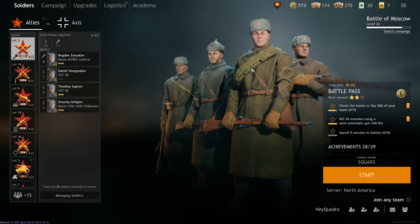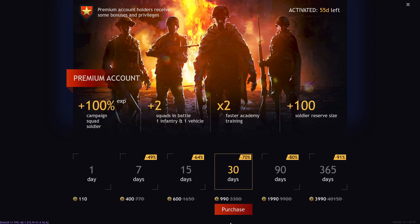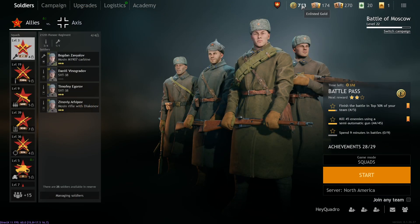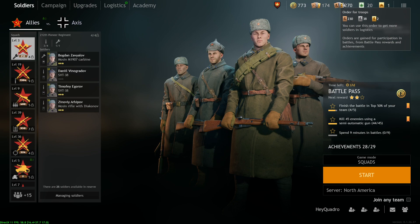Starting off here with the soldier screen. Up here is Premium — if you click this you can see all the bonuses of premium, your active time left, and how much it costs. I recommend playing the game for a couple of weeks and if you like it, grab premium. Then we have our currency: bronze, silver, and gold orders, and bronze, silver, and gold troop orders.